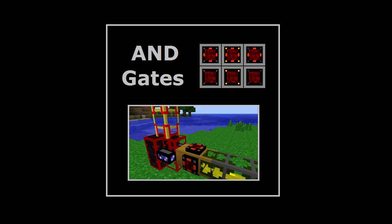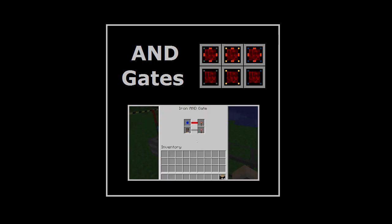AND gates are closely related to OR gates. However, their detection logic is slightly different. A tutorial on AND gates is available here for anyone that's interested.